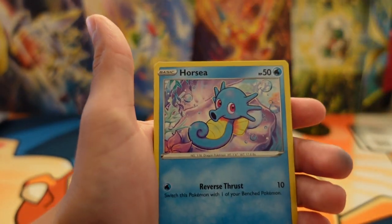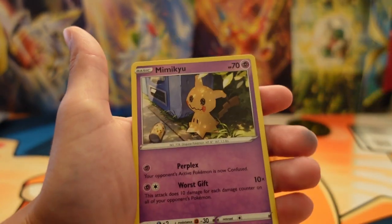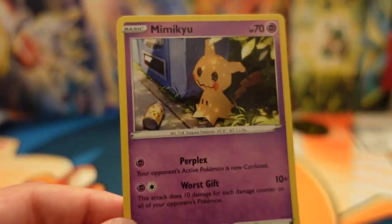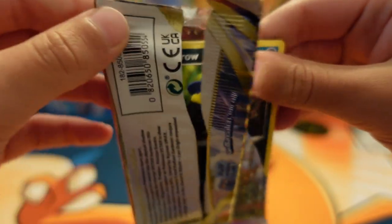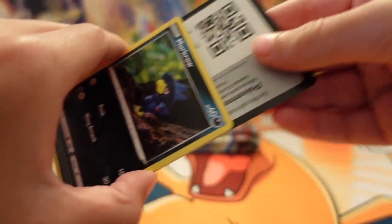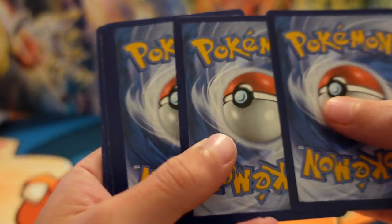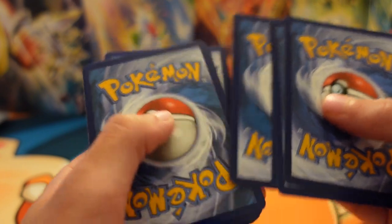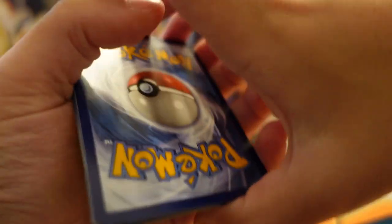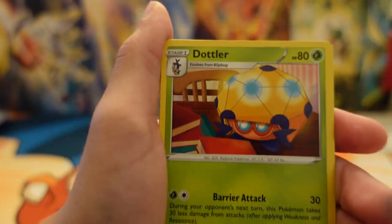Got a Mawile, a Horsea, Murkrow, a Zorua, and a Mimikyu — that's actually pretty cool. We got five more packs. My favorite card from the set is the Aerodactyl. Also really want that Gengar or that Giratina alternate art, any type of full art, the Galarian Perserker alternate art, or the Rotom. I want all the alternate arts in the set. A Rainbow Rare would be really cool too.